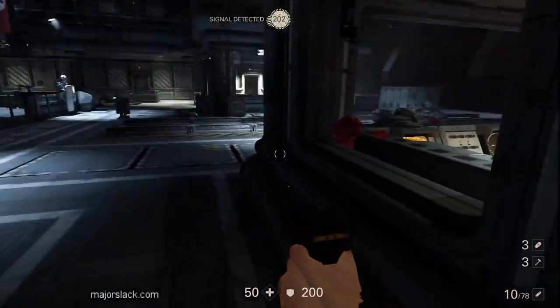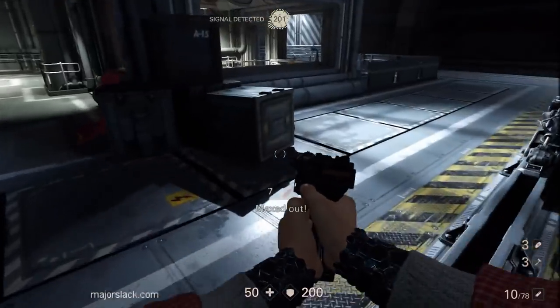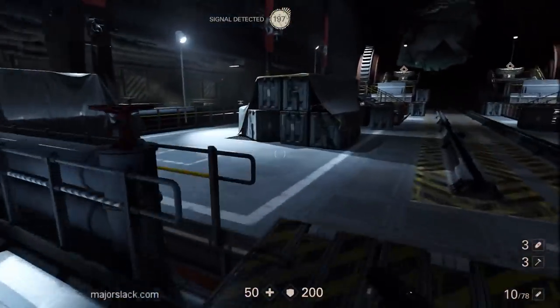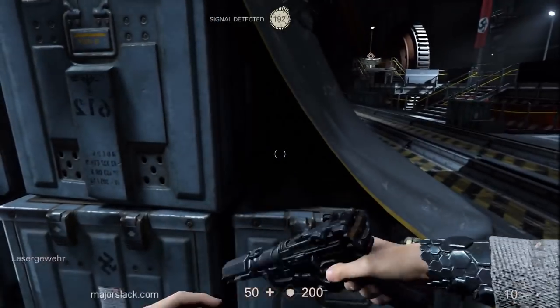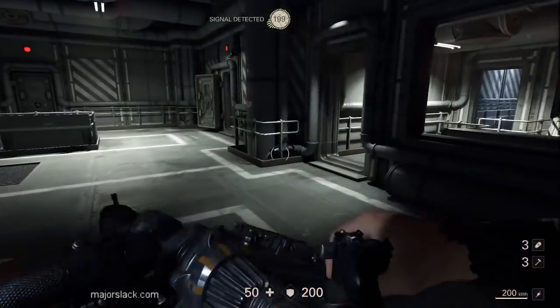First of all, there is always a laser rifle here. So let's grab this and use it to open up the yellow crates. I believe there are only two in the entire area.